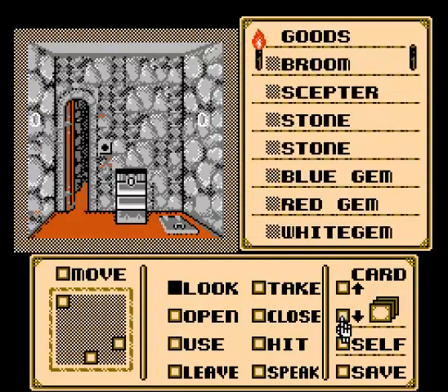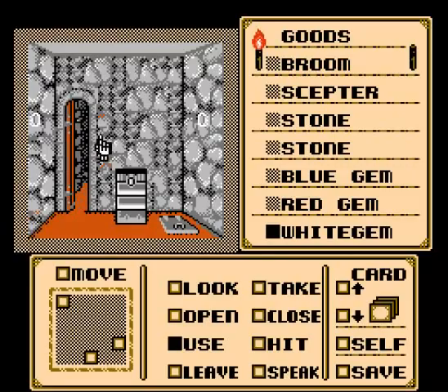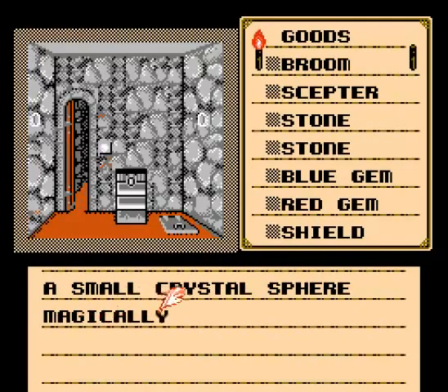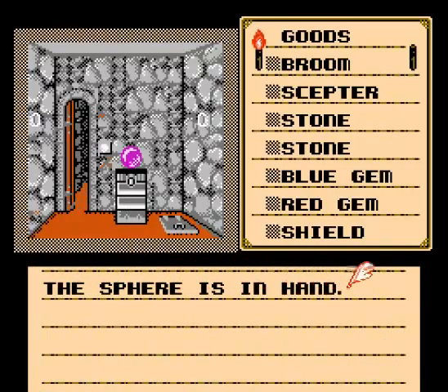Card up, card down. Use the white gem. What do you want to use this on? The hole. The gem fits perfectly in the hole. A small crystal sphere magically appears on the stand. Take it! The sphere is in hand.